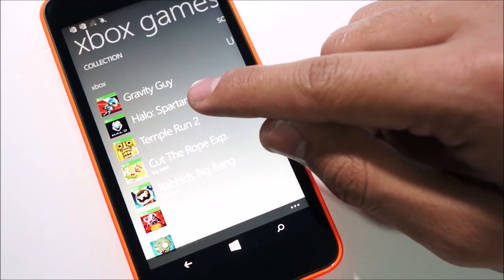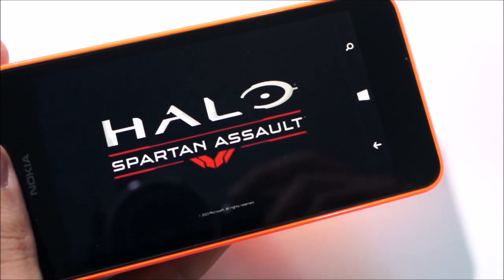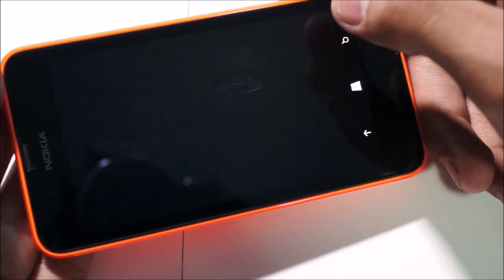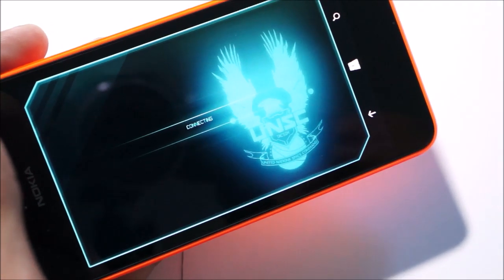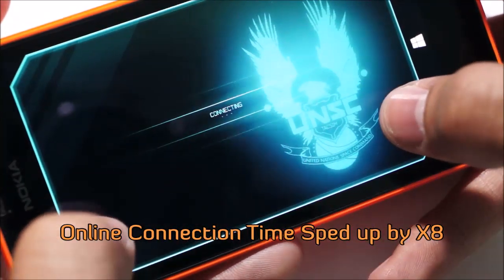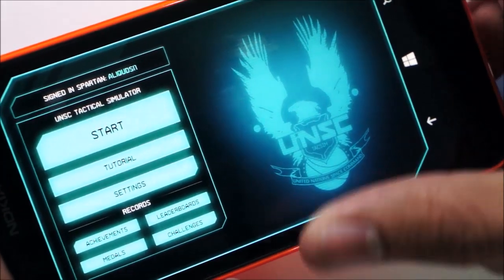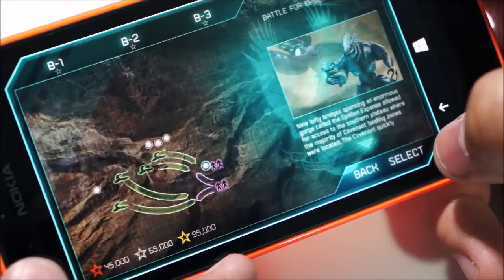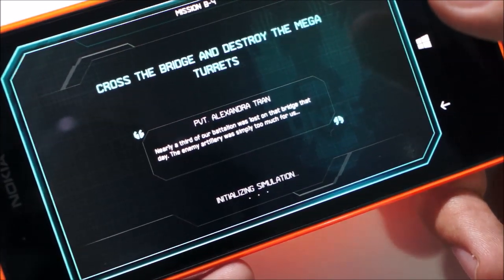Let's start out with one of my favorites which is Halo Spartan Assault. It's a pretty intense game in terms of processing and it has some pretty decent graphics too. Let's check out how long it takes to load and how the phone performs while it plays. It's pretty fast right now, and now it's just connecting online. So now that the game is connected online we can start it — just hit start and select any random mission. What I really want to see is how long it takes to load each mission. It's initializing simulation.